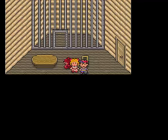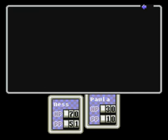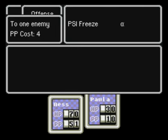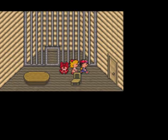Welcome back for more Earthbound. Last part we defeated Carpainter and got Paula — we just got her right now. She is level 1 with the same stats from the beginning of the game. She does have PSI Freeze Alpha: very cold wind swirls around one enemy inflicting good damage, may freeze the enemy completely, may not be effective against some enemies.